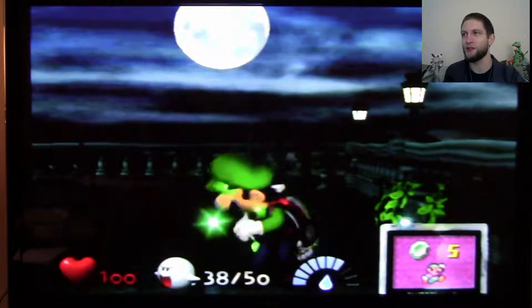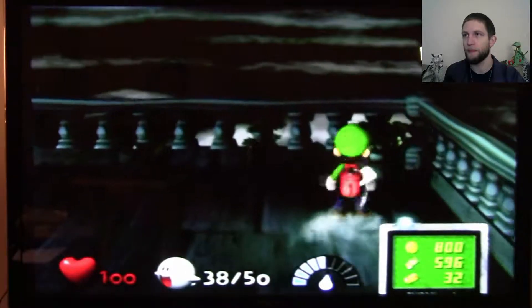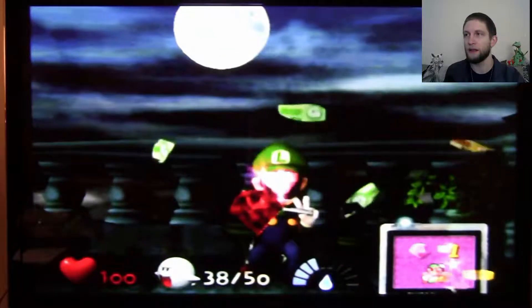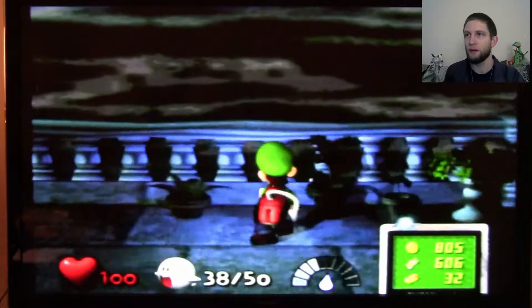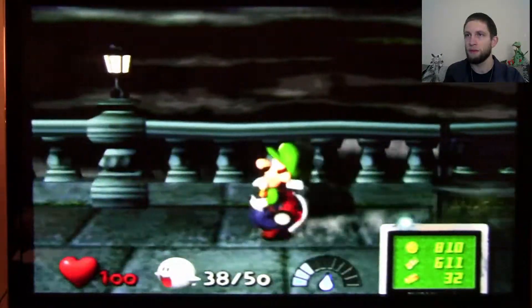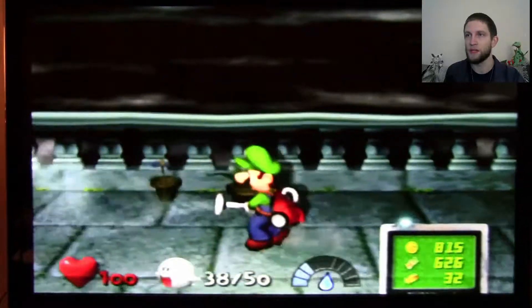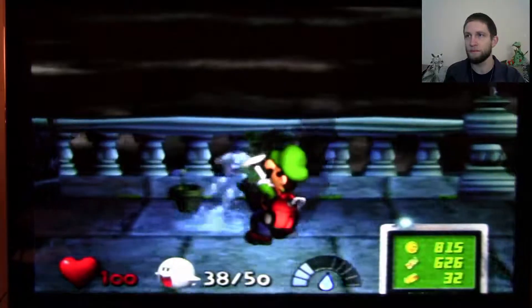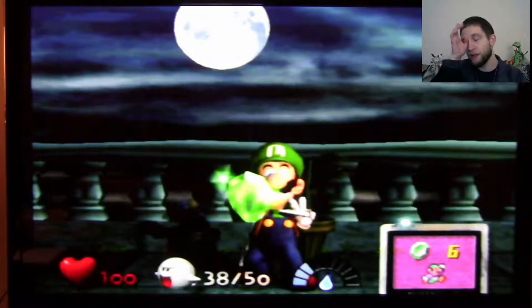We get an emerald! We haven't seen one of those in a while. Very nice. Gold plate. We get a really interesting jewel by watering the plants. Don't have too much water left. Save that as much as we can. Another emerald. Nothing in there. We got an emerald though. That's nice.